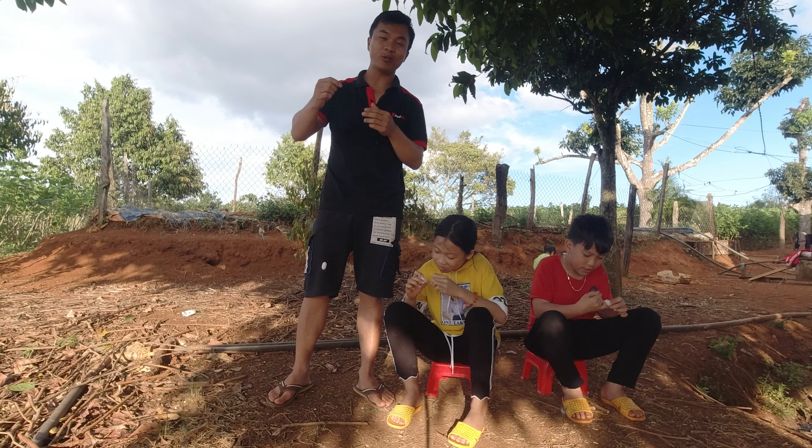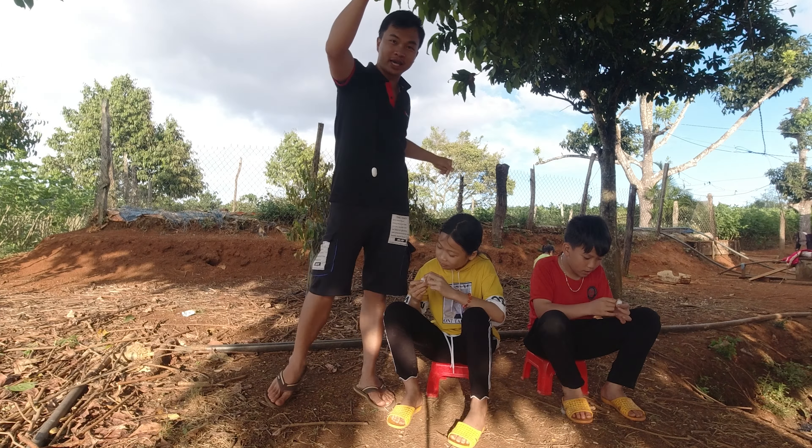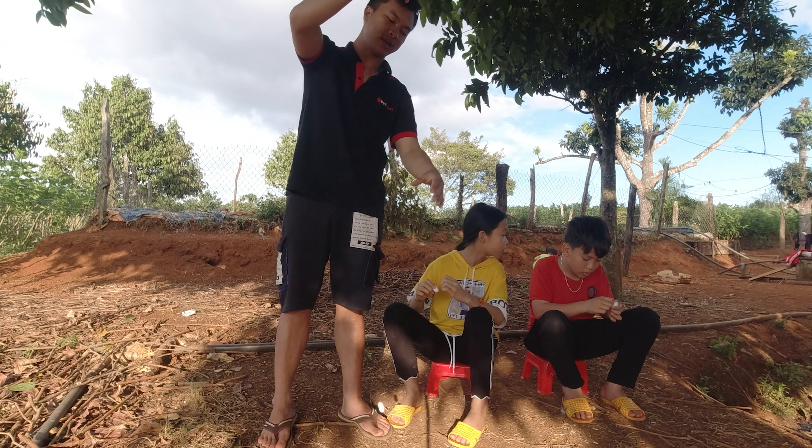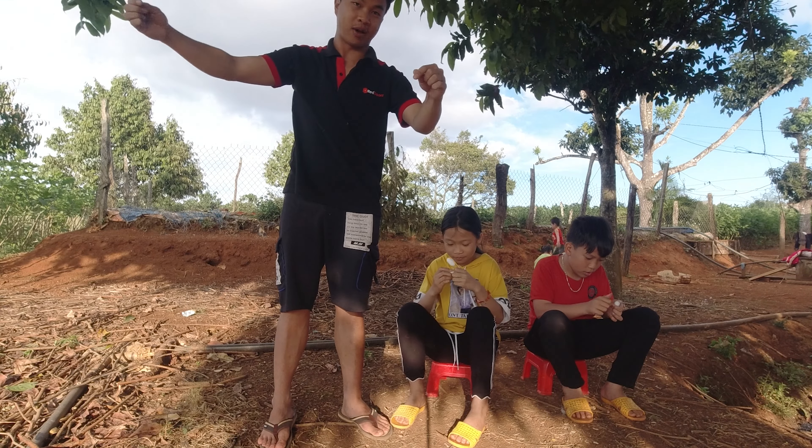Sau một thời gian thì mình cũng đã thành công được một quả. Anh em nhìn thấy quả kén nó lơ lửng. Mình sẽ kéo sợi tơ chính của nó - anh em thấy nó vẫn lơ lửng. Mình kéo thì nó sẽ không đứt, nó cứ vầy thôi - mình có thể kéo nó hoài luôn. Đây là sợi tơ chính của nó - nó chỉ có một sợi thôi, nhả một sợi từ đầu đến cuối.